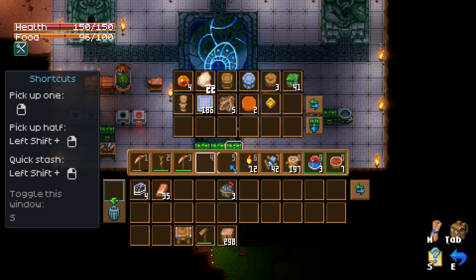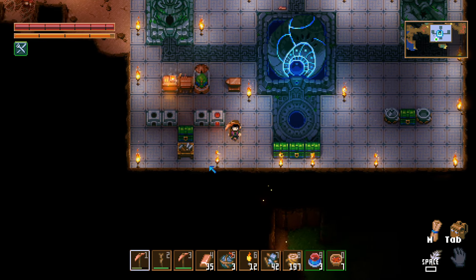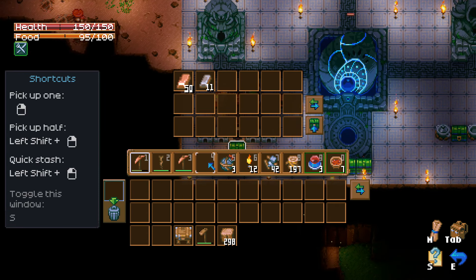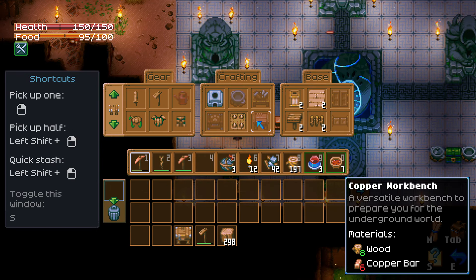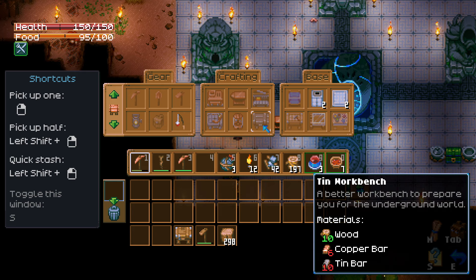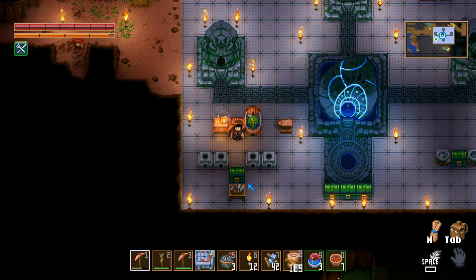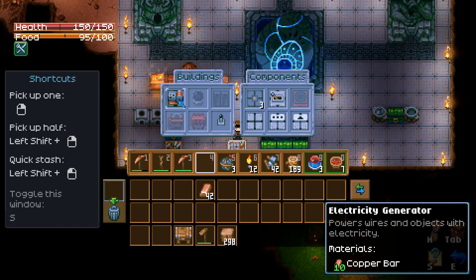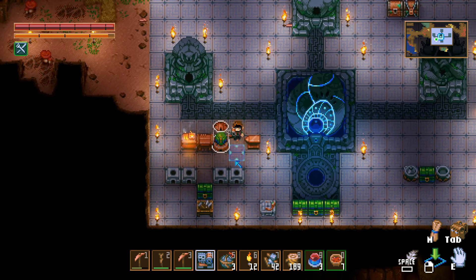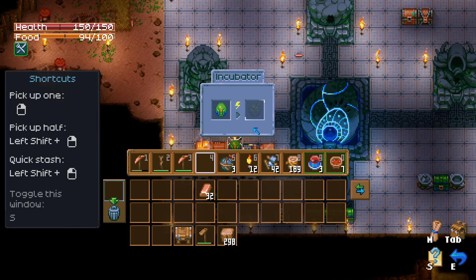Let's put the glass away. We need to power up the incubator, so we need to make an electronics table — a railway electronics table. We need copper for that. Then I can make an electric generator and put it right next to the incubator. The generator will feed it power. I'm not sure how long it takes for the incubated egg to hatch.